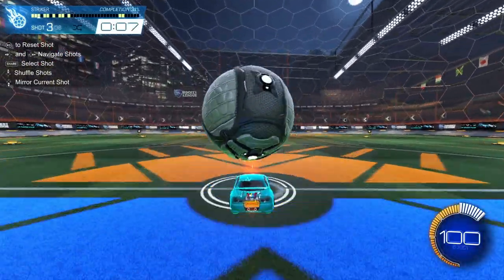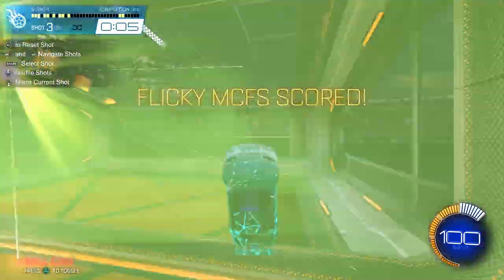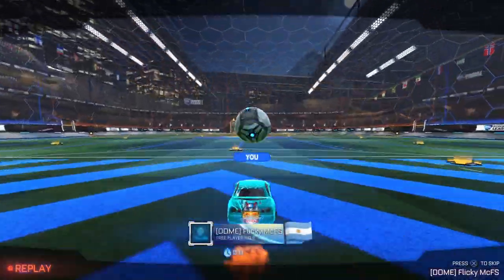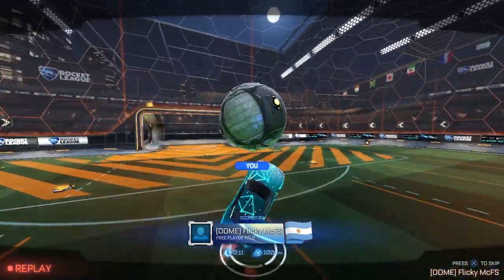Here I'm going to go for a classy flick, which is really useful in ones because it looks like a classic air dribble bump setup or just a plain old air dribble setup, and you can catch them off guard with a flick. As you can see, this was 100 kph, which is pretty powerful.